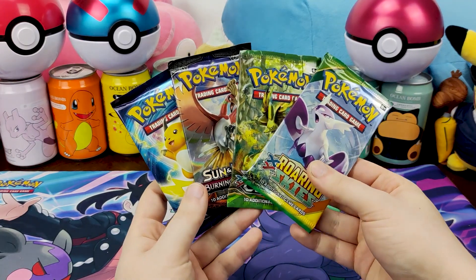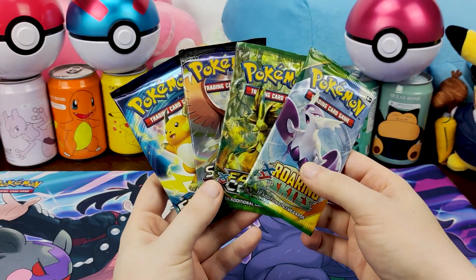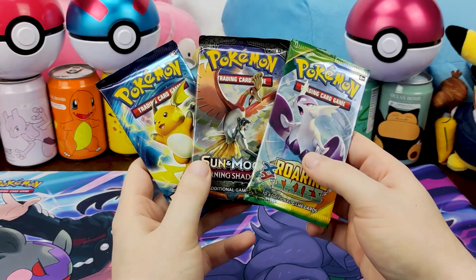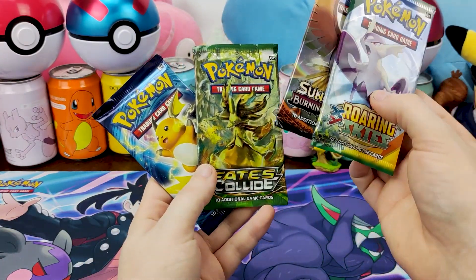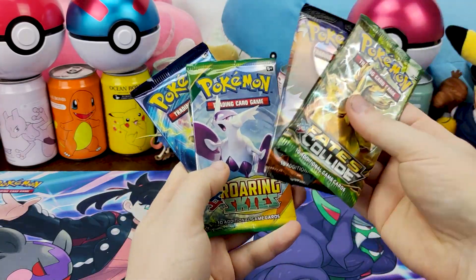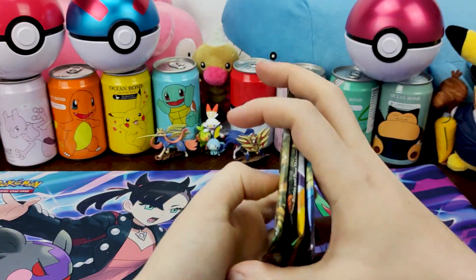Before we get into the really good packs, here's the oversized Buzzwole card. I actually don't know which to open first because I don't know what's in everything. I think I'm gonna stagger — I'll do Fates Collide, Burning Shadows, Roaring Skies, Evolutions. Let's see what happens.